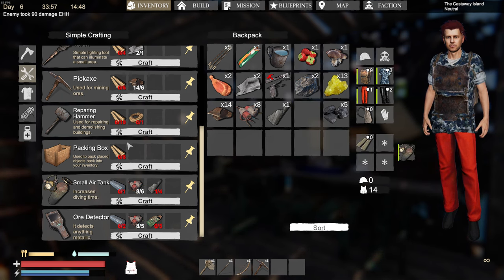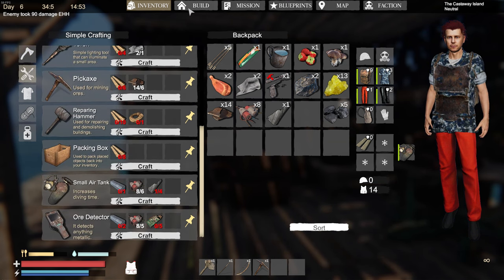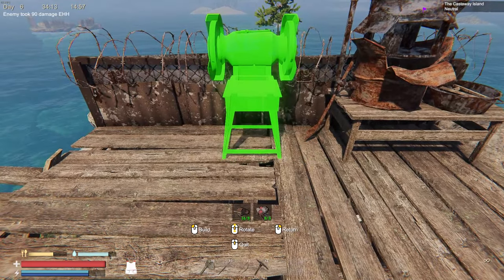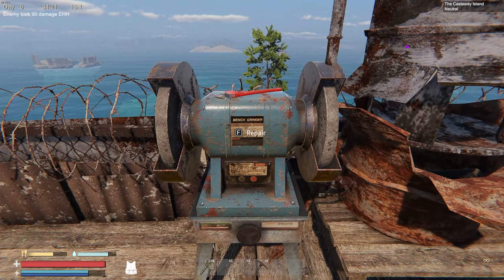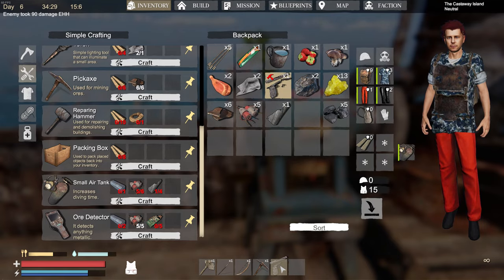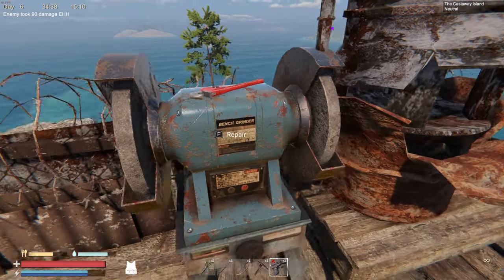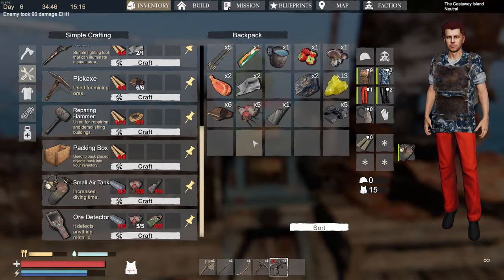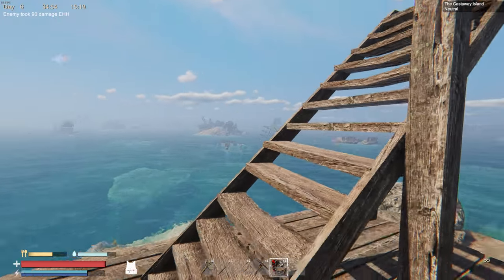We got a small air tank — hell yeah! And the repair station — let me put it right next to the furnace. I'm clicking repair but it's not doing anything. Let me check — it says repair station can be used to repair equipment. Maybe I need something better to repair the gun. Let me see about this football helmet — apparently it can be crafted into new armor at an armor workstation.